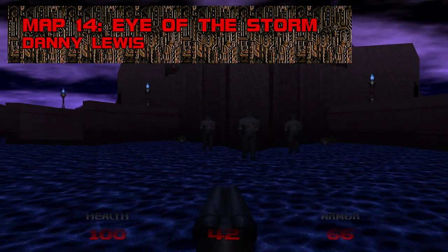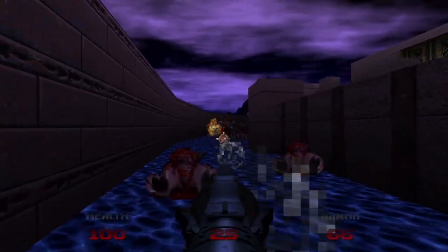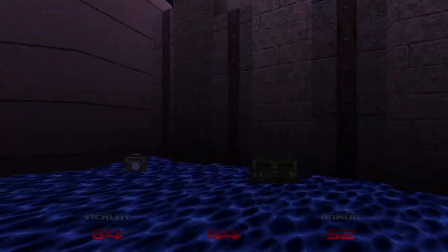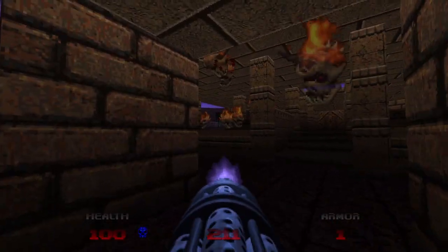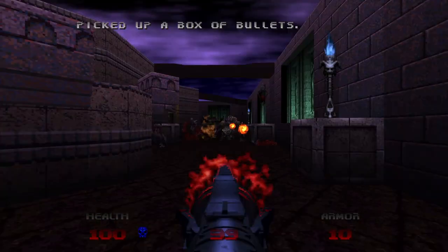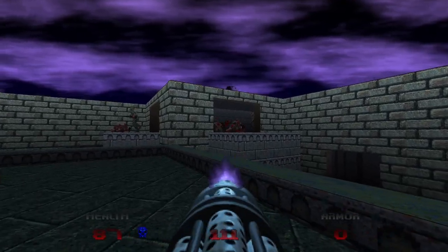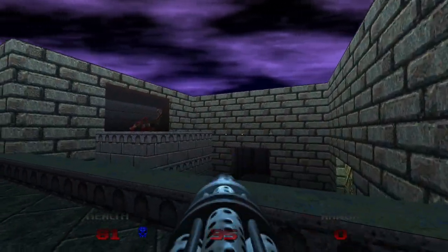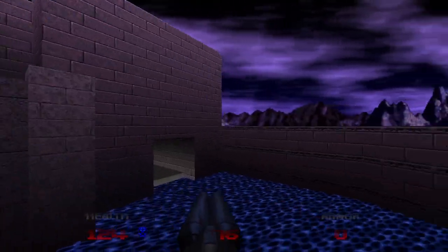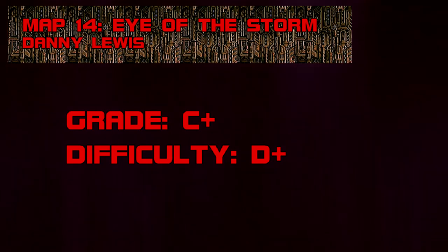Map 14: Eye of the Storm. Another fortification to topple, Eye of the Storm attempts a hot start, filling its moat with heavies that are totally ineffectual at killing you. Midway's mapmakers almost always compensate for lower dexterity with spacious layouts, which I appreciate. Handle the lost souls and pain elementals in the castle with care, and watch out for chip damage from the map's 25 shotgunners. Once again, Eye of the Storm is pretty, but also pretty uninteresting. Grade: C+, Difficulty: D+.